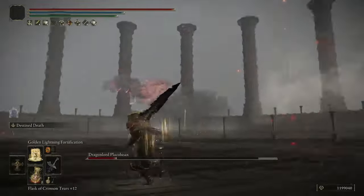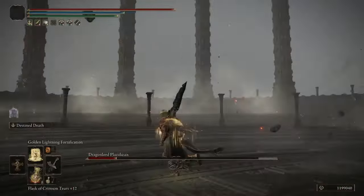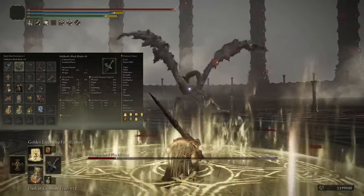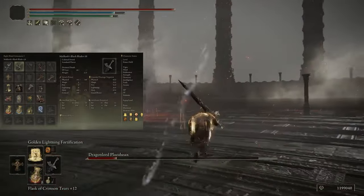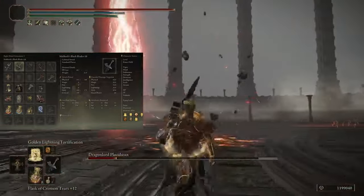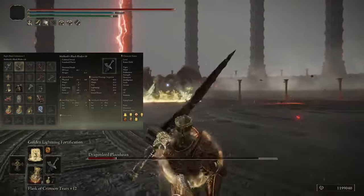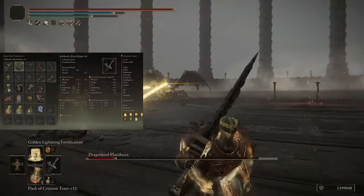The Black Knife allows you to keep up that Destined Death damage even against mobile enemies. For talismans: Shard of Alexander, Sacred Scorpion Charm, an Offensive Talisman, and the Two-Headed Sword Talisman. However, since the name of the game here is percentile damage, you can replace the Sacred Scorpion Charm for another defensive talisman so that you can afford to trade more often. For the Physic, ideally the Bloodsucking Tear and the Holy Tear, but if you want to be more defensive, you can replace the Bloodsucking Tear with the Opaline Heart Tear.